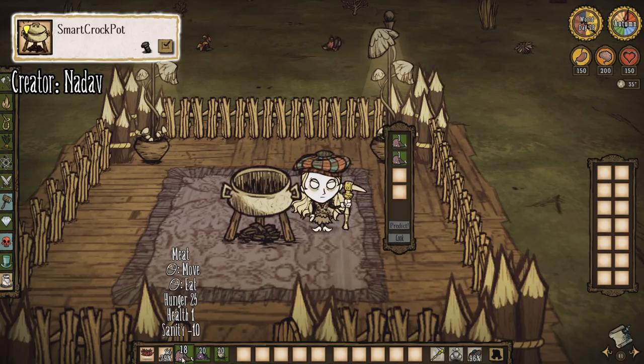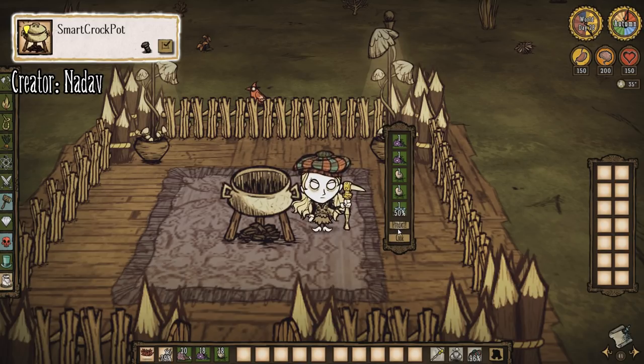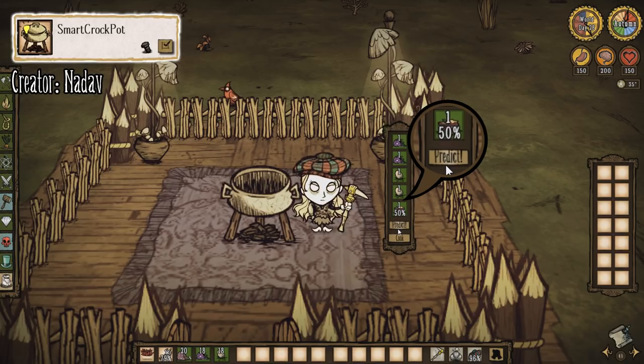Smarter Crockpot is another one that I still enjoy using. Just like its single-player counterpart, you'll be able to throw your food into the crockpot like normal with the added option of hitting predict to see what you're going to make without having to waste food. If you're using items that have more than one potential outcome, you can hit predict a few times to see what recipes you may make instead.